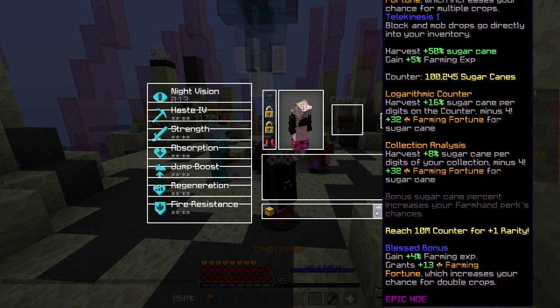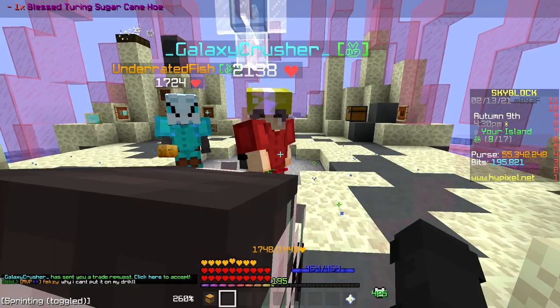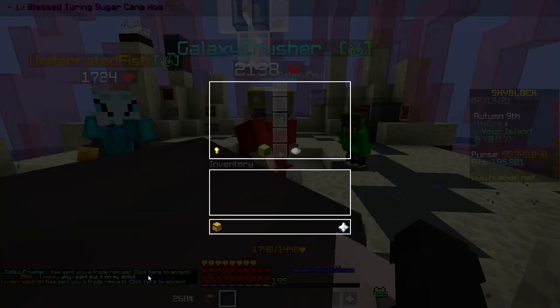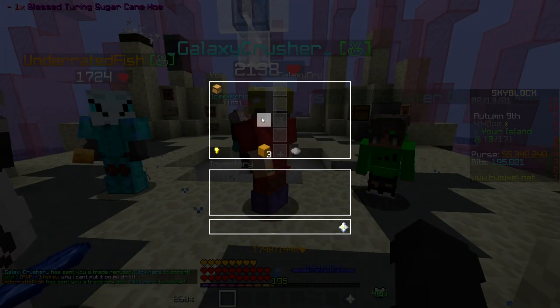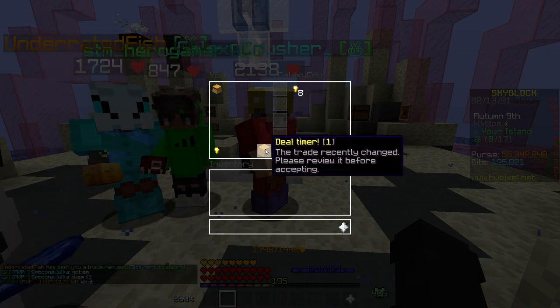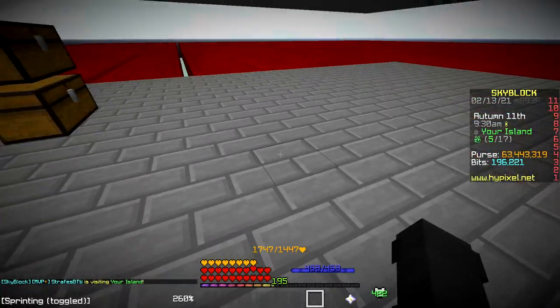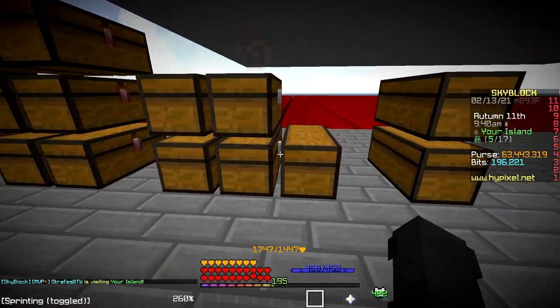I'm selling this one for eight mil — a lot lower because it's only epic, it's not even recombobulated, and it's only got a 100k counter on it — but it's still tier three. Selling it for eight mil. Thank you very much. We're currently at 63 million. Now I'm gonna go ahead and sell all the talismans, starting with the uncommon.